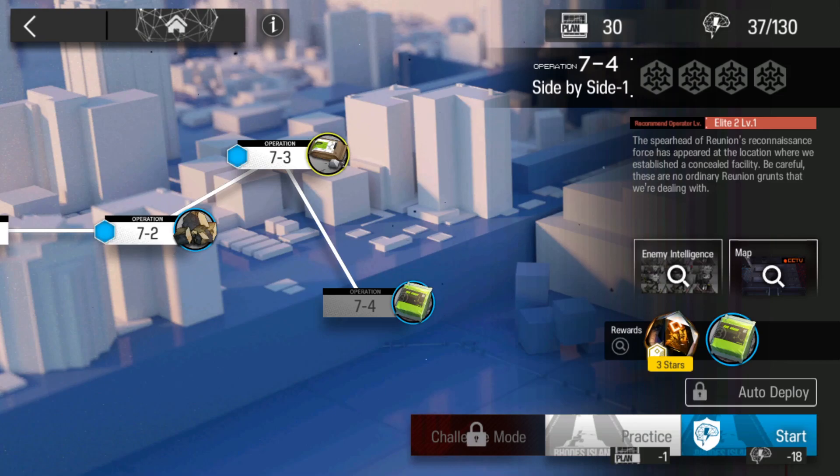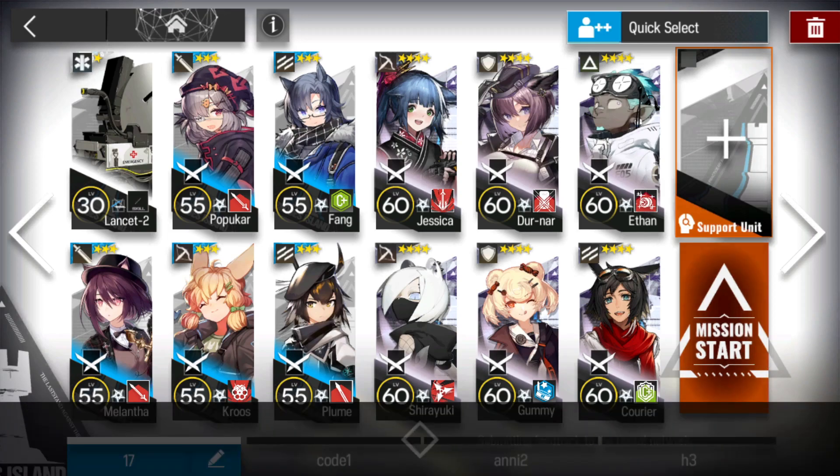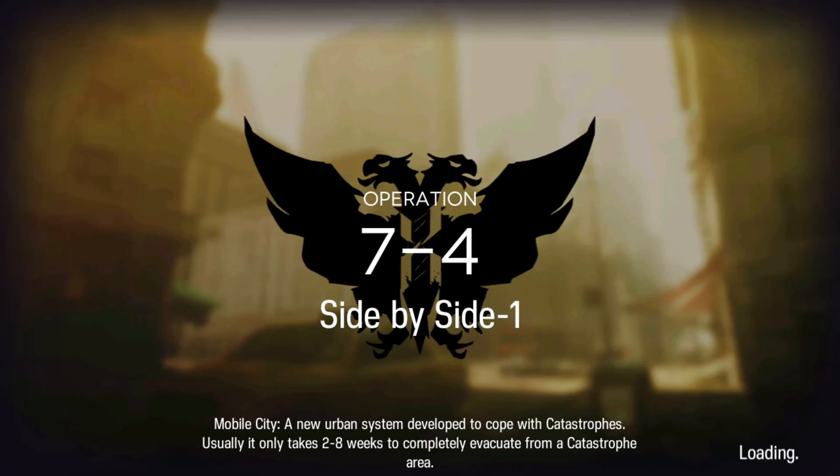You guys are Vice Poundless here. Let's clear 7-4 with Low Rarity. This is the team I'm going to bring in. Let's do this. For more Low Rarity clears, check out the link in the description below.